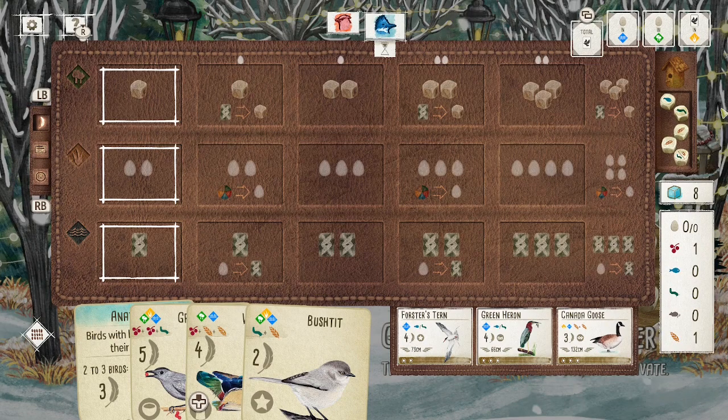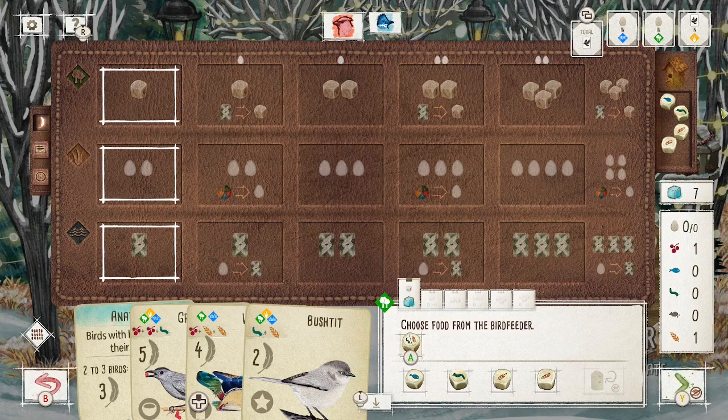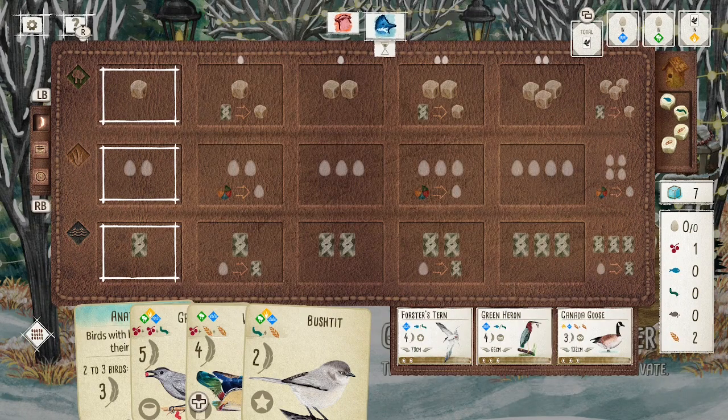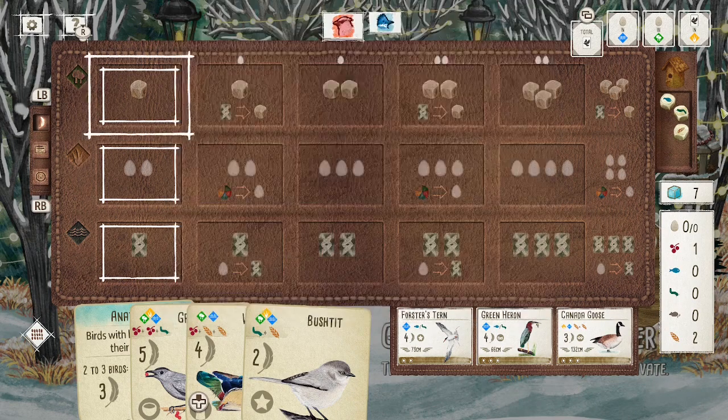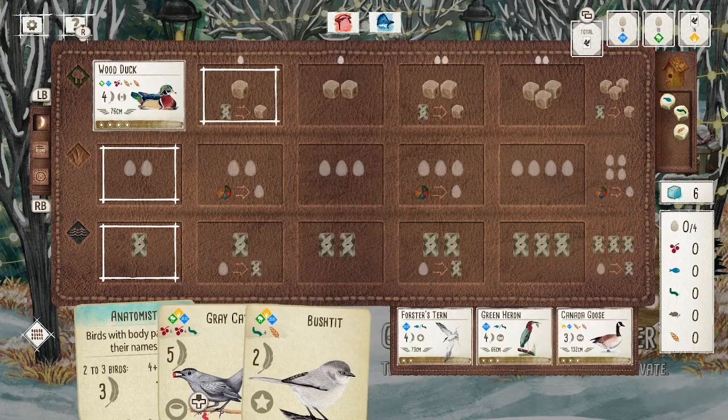It's just such a powerful card to get down, especially early in the game. Whenever you can get two different kinds of resources in the same action you're already off to a strong start and being efficient with your turns. But what makes the Wood Duck so special is the fact that it's the only bird that gives you cards in the forest.